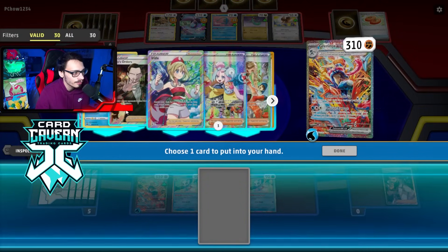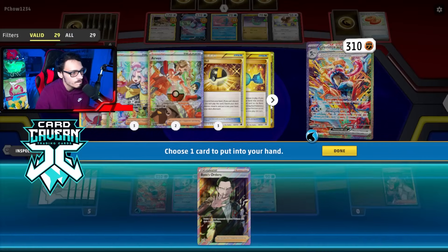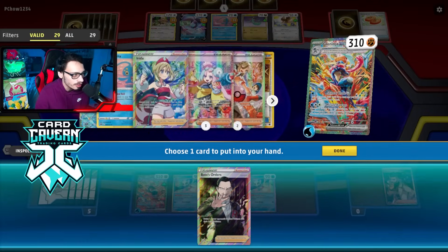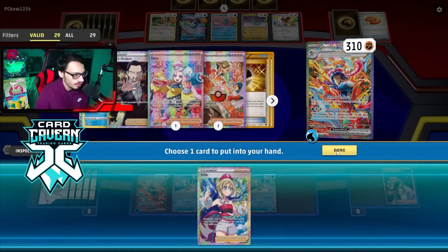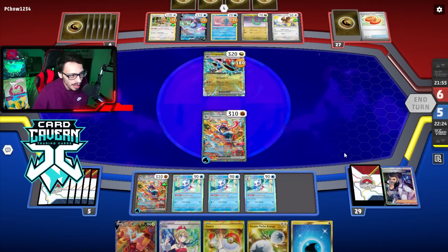I wish I grabbed Boss so I could have Boss-killed their Pidgey, but hitting into Dragapult here is actually pretty good. Get triple Frostlass setup, then use Earthen Vessel away the Cleffa and grab some energy. We'll Tura Rodon and Shinobi Blade - we can set up Devo shenanigans down the road. Maybe I'll grab Boss - they might not get another Dragapult established though. I kind of like getting a supporter - I'll just grab Irida.